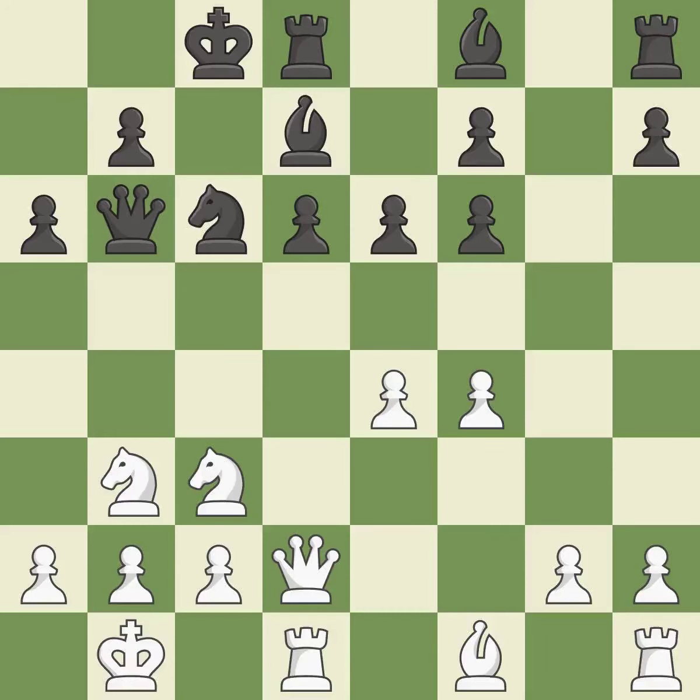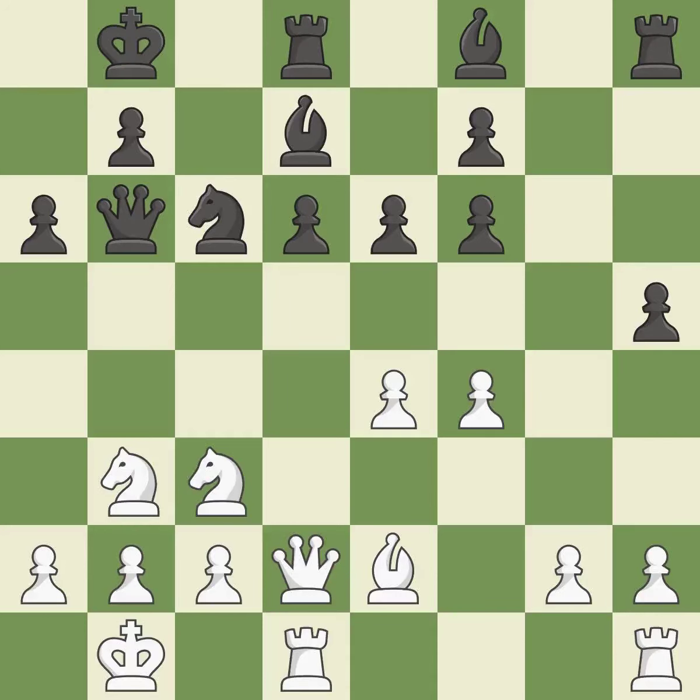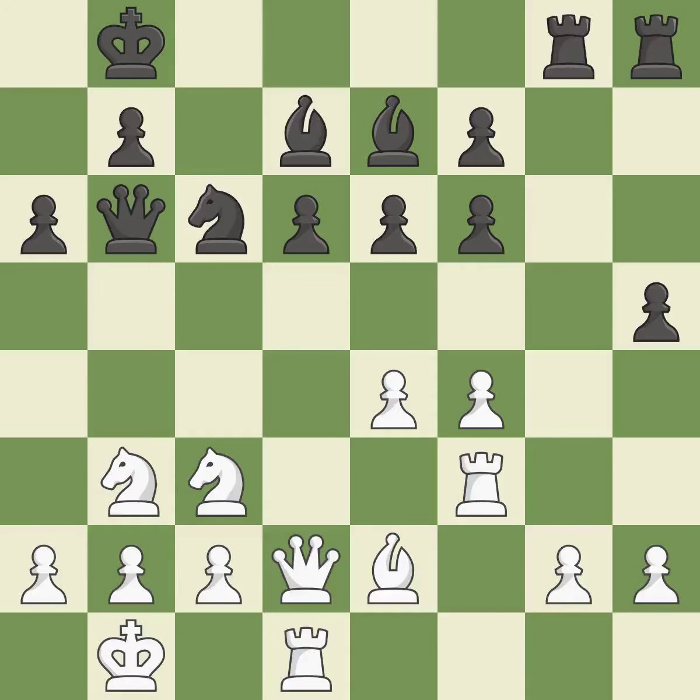While not a mistake, that is also not the wisest course of action. The rooks are linked by this, making it easier for them to work together in the future. A rook enters the action after developing outside of its starting square. Now that the rooks can see one another, they can defend one another. A pawn that was being attacked and had no defenses is now protected by this.